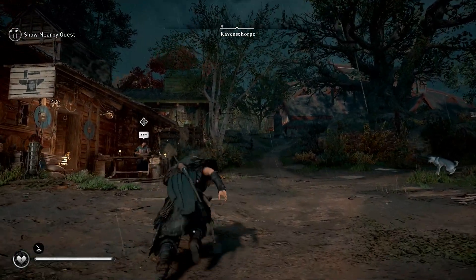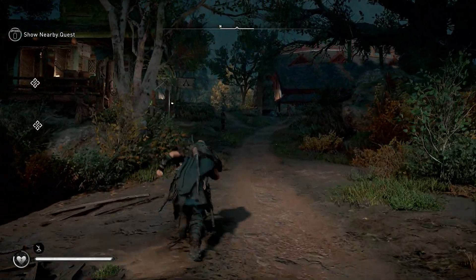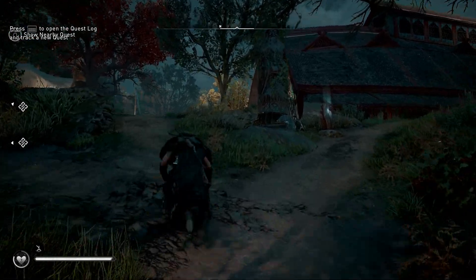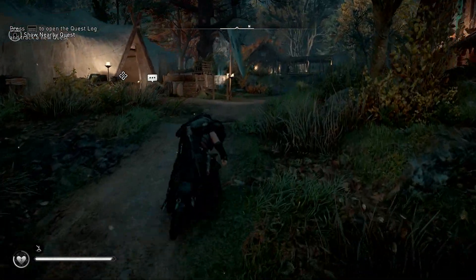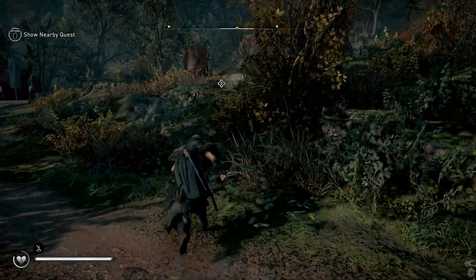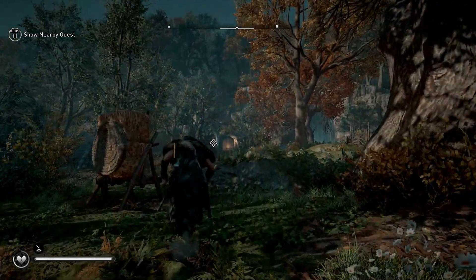We are at the settlement — I don't think there's a need for a map on this one. We have Ravensthorpe, our home — our new home, should we say. We're going to head to the back, past the stables, towards the dream lady — I've forgotten her name. I actually made a point of trying to learn all of their names properly and pronounce them properly, but I'm not going to attempt that just yet.